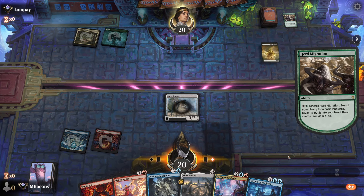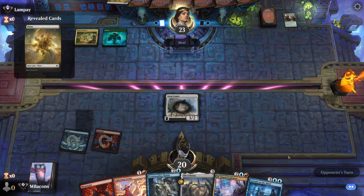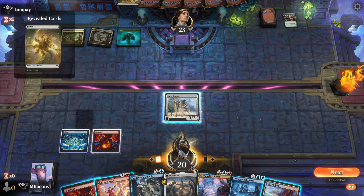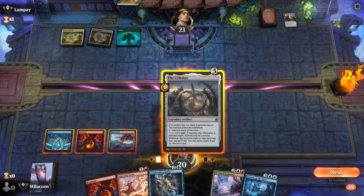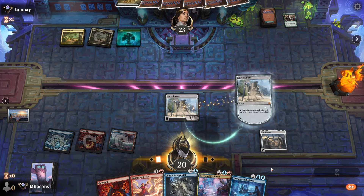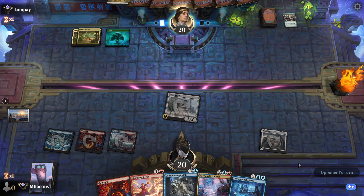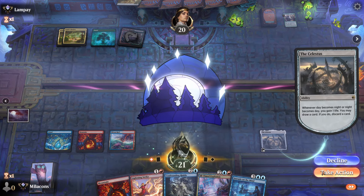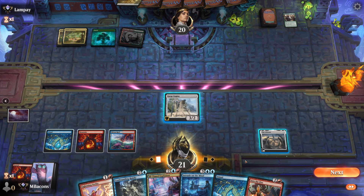Opponent with an early Herd Migration — pulls out of planes. Let's play the Celestis here and we can use that to turn our Surge Engine into an attacker and remove any bonus they've gotten from Herd Migration. Let's discard a land to the Celestis.